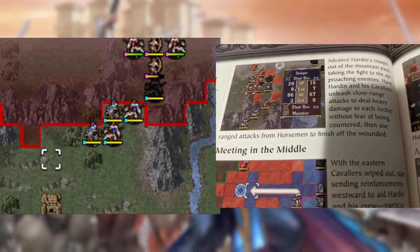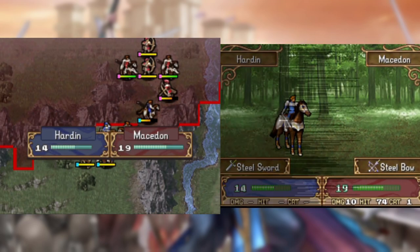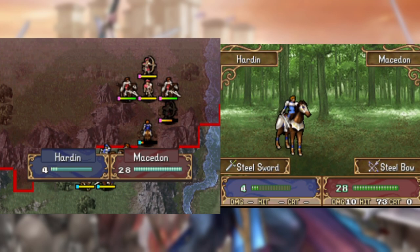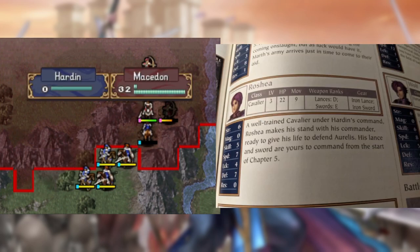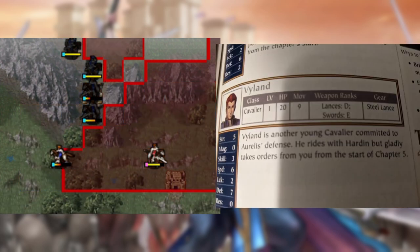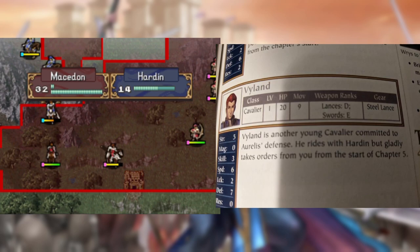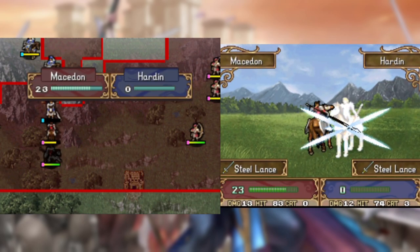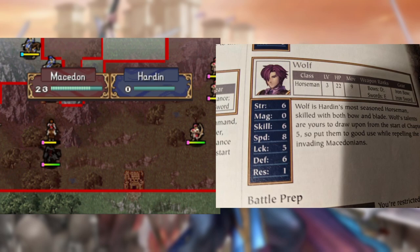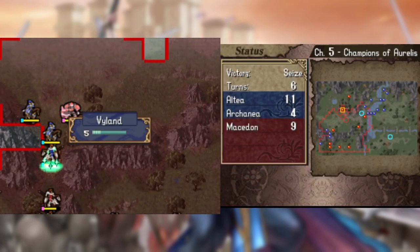In this chapter we're advised to have Hardin's group choke a point against several archers and cavaliers, even though they're the weakest allies we're ever going to get in this army. The guide doesn't even have anything to say about Rochea or Violin. For Mathis it brought up his lance rank, and for Merrick it mentioned his powerful Excalibur, but these dudes are given the most generic descriptions you can imagine. The guide does note that Wolf is the most skilled of this group, which is correct for many reasons, but for now not even he can hold off these enemies.